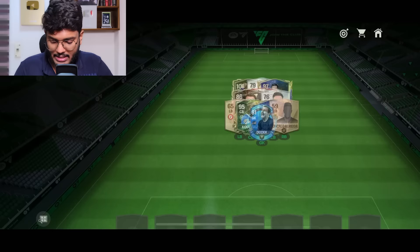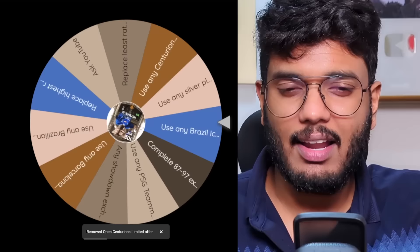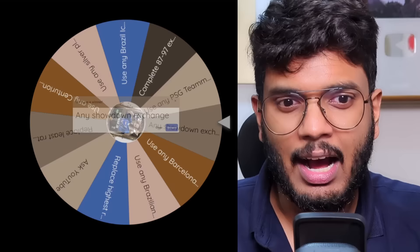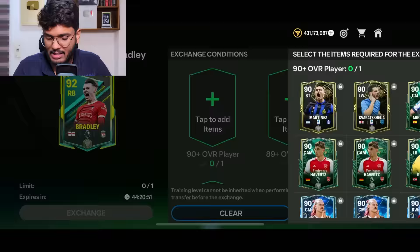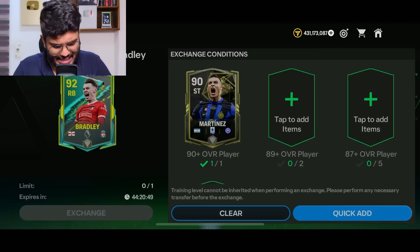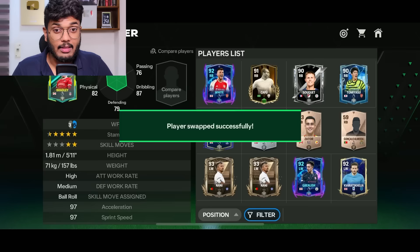Zabal goes into the center mid position — 86 OVR — and we still have a few positions to sort. Next spin: 'Any SBC exchange.' We need a right back and left back, so this is perfect. I'll get Bradley from Liverpool for the right back position. He's young and doing well — a bit of overpaying, but that's fine. Welcome to the team Bradley! Right back position sorted.